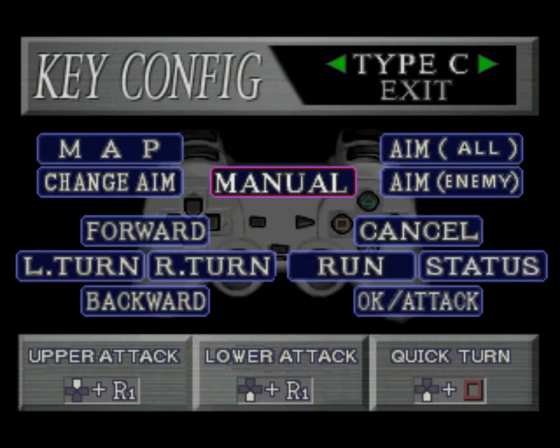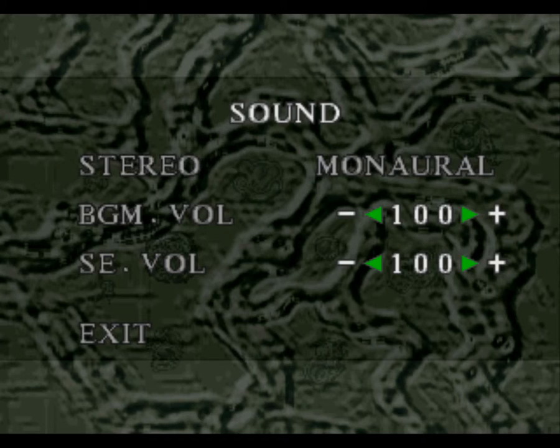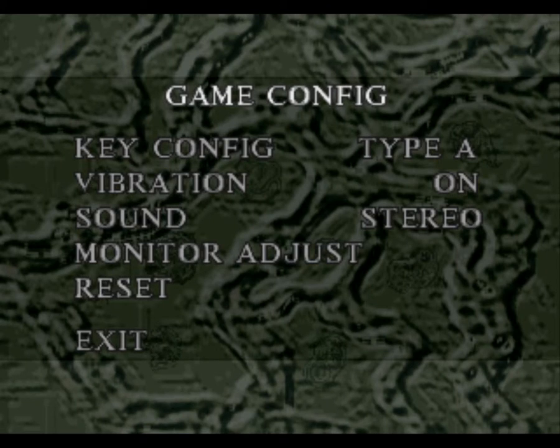You cannot rebind keys as you want, but you can switch from auto to manual aiming — something you cannot do on the PC version without the patch of the Japanese version — and you cannot turn on vibration on the PC version either. But you can rebind all the keys on PC as you want.